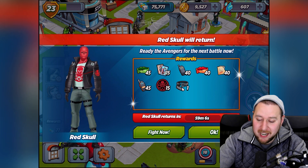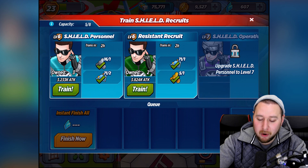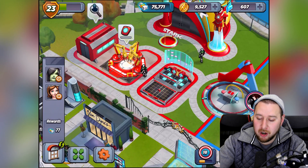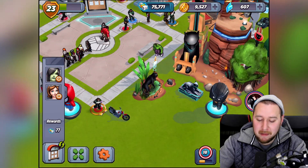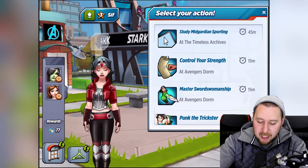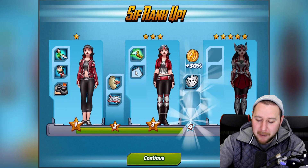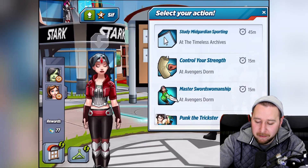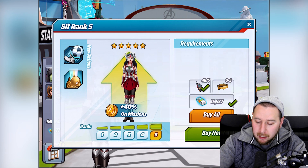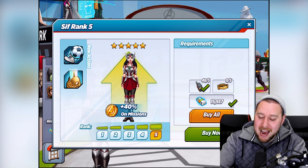Now we need to make some more and train these guys up. Where's Sif gone? Oh there she is. How many green things have we actually got? 51! We can take her to rank four now - boom, there she is at rank four! What do we need for rank five? Oh my god - upgrade to level two. If we were gonna buy that, how much would it cost? Only 50! We could take Sif to rank five, dudes!